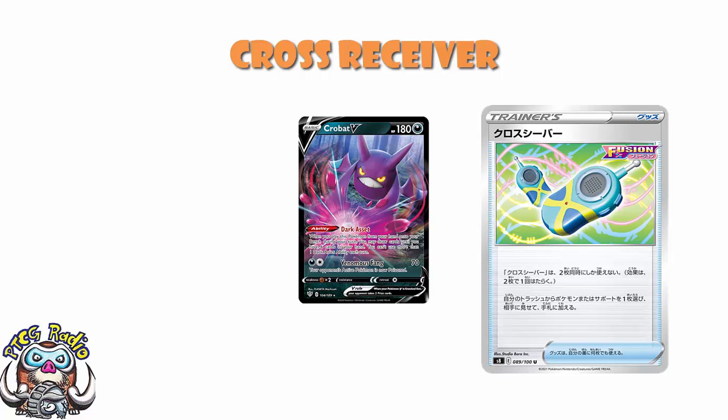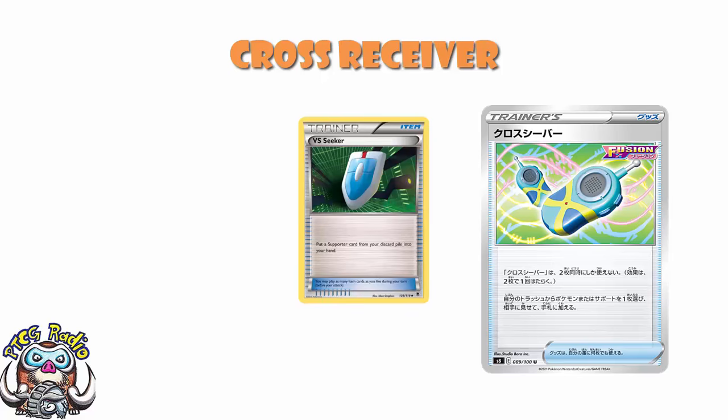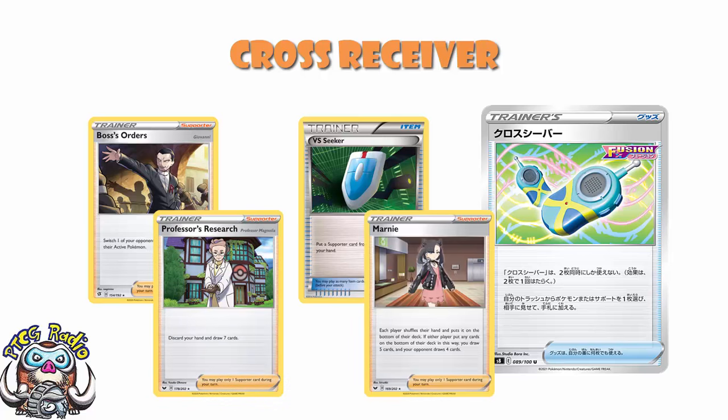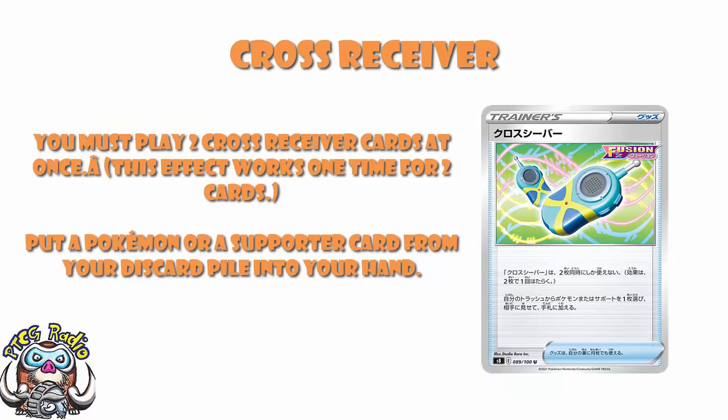And we don't need to talk much about Versus Seeker, because we've had that in the not-too-distant past. It's an item card that reuses Supporter cards — it's nuts, good, broken, and everybody played it. It's phenomenal. It lets you reuse Boss's Orders for that game-winning gusting, or it'll get your Professor's Research to get a big new hand, or it'll get you Marnie to get a new hand while disrupting your opponent, or whatever you might need. It's not just that it reuses a Supporter, but it's that it gives you a choice of which Supporter to use. But the same caveat I just gave you for the last card — you need to really be able to search out at least one half of this to make it viable. If you're just hoping you're going to draw into both cards, you're probably going to end up disappointed.